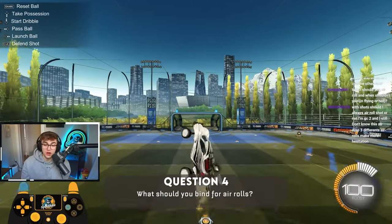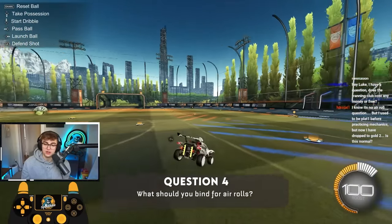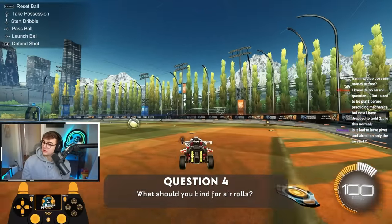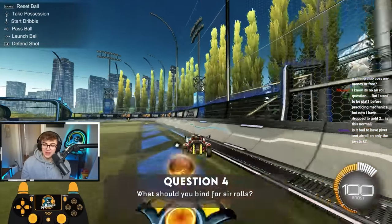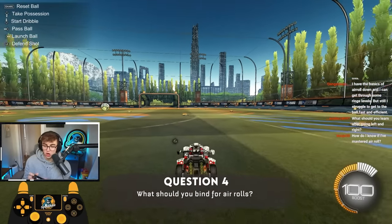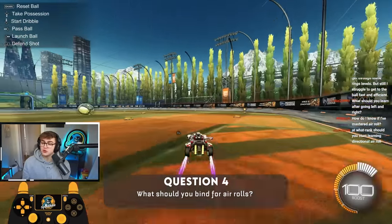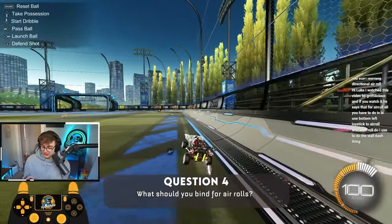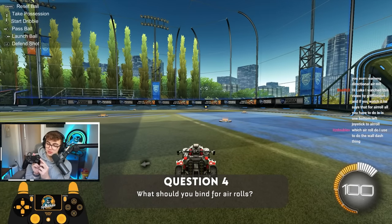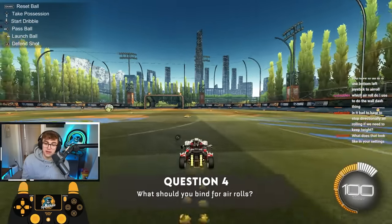It's faster to learn just one directional air roll. You'll unlock slightly more car control by learning both — going from about 98% to 99% — but you don't need both bound. I use air roll left on Square and joystick air roll on R1, which is on the same button as my powerslide. I recommend you do something similar: pick one directional air roll for the face button, and put joystick air roll and powerslide on the same bind.